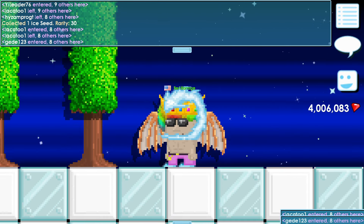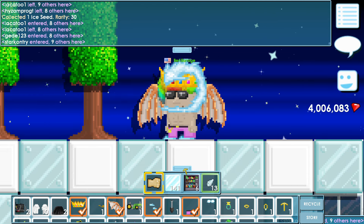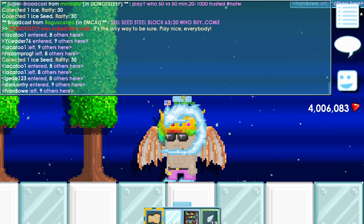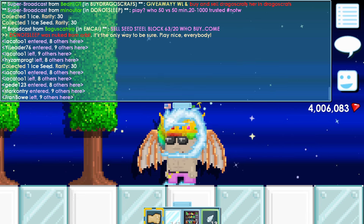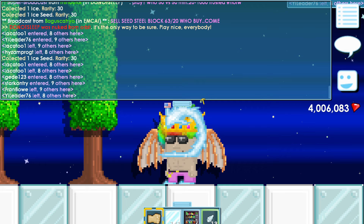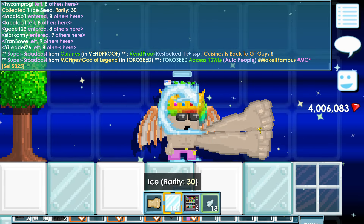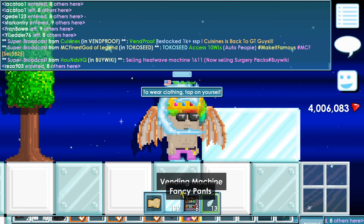If you want to turn gems into world locks, I think you should buy dragon scarves and sell them right now while the price is still high. Unless you want to hold on to them for the future — like three or four years from now, they'll probably be worth a lot more.